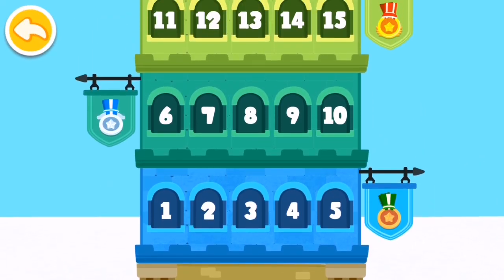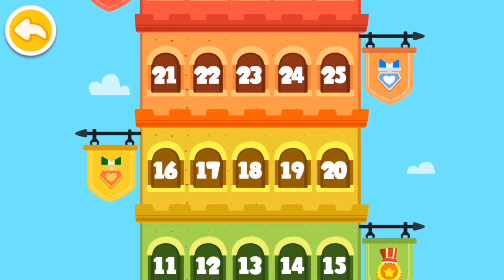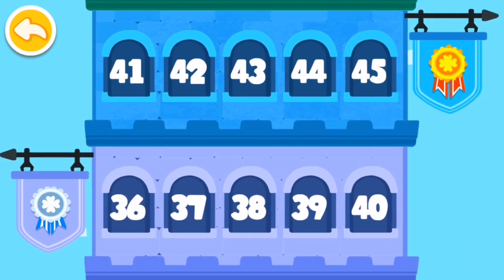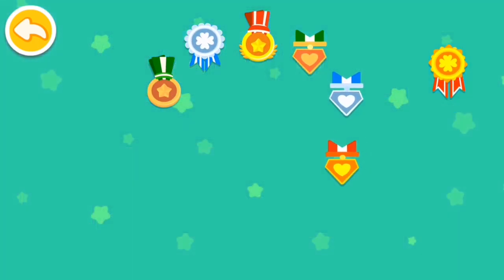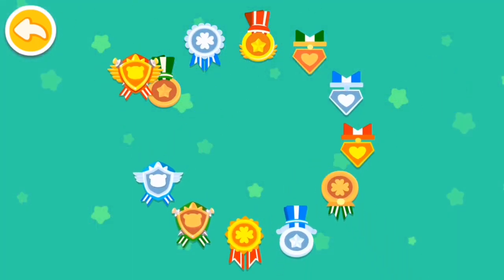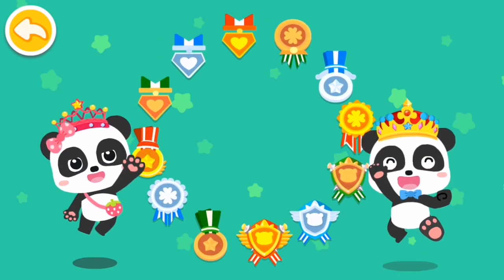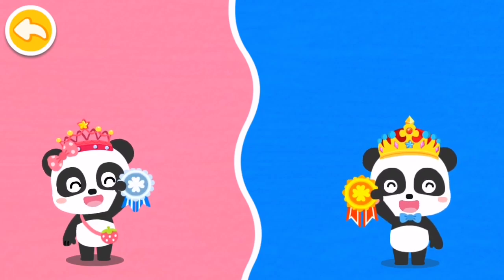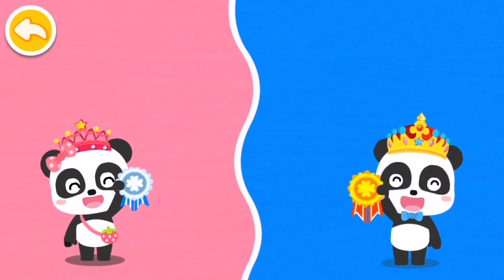There is a very, very tall rainbow tower in the ice and snow wonderland. If you successfully challenge the rainbow tower, you will get a hero badge. Little Prince and Princess, let's challenge the rainbow tower to collect 12 hero badges.